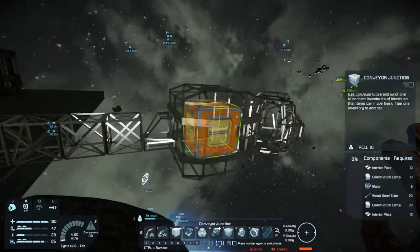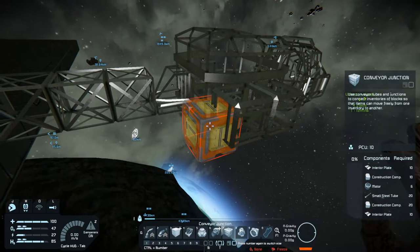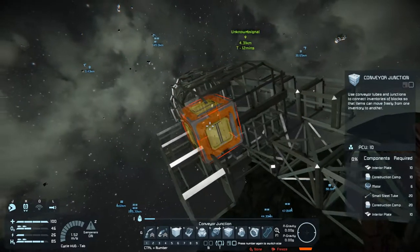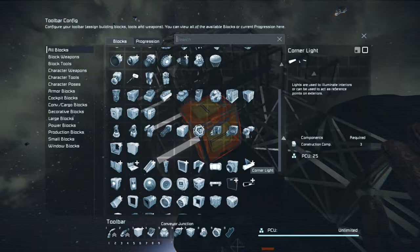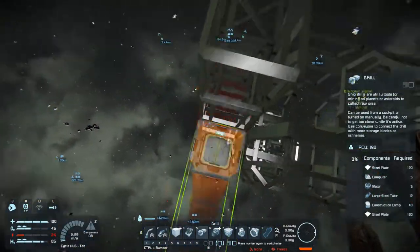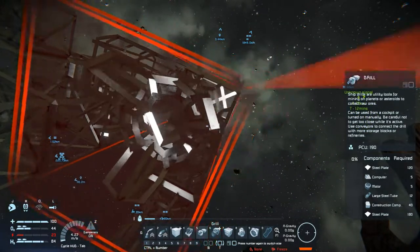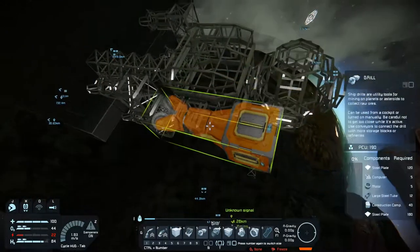I want to try to go with four drills on this, and I should give a little bit of space for the cab for my own safety. We'll put the drills on top here — one there, one here, another one here, another one here. This is just for mass mining — it kind of looks like a crab. That's the drills connected. Now we just get thrusters on here.